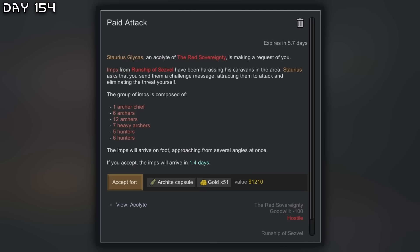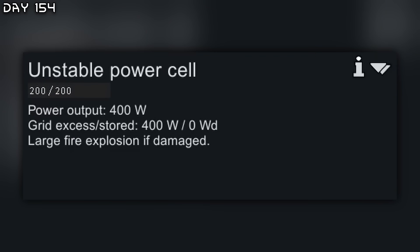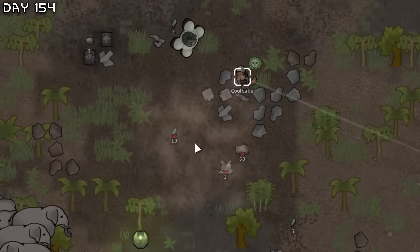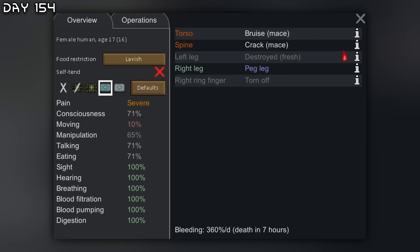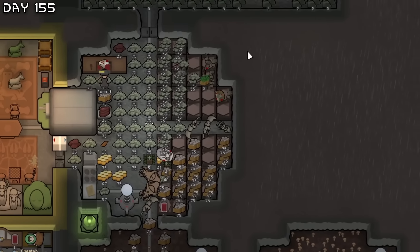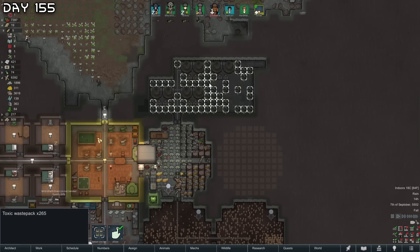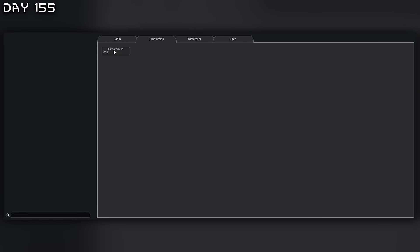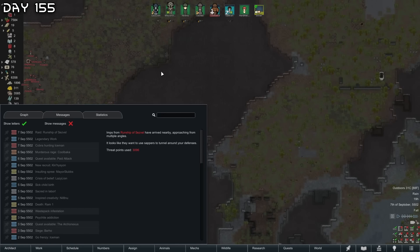New quest — a bunch of imps. I need more fabricores, organs and such, so we will accept this. Let me take care of this mech cluster — I want the unstable power cell back at home. Murderous rage — we've destroyed both your legs because of your berserks. Our first fabric ore — there it is. I'll have to expand the freezer, it's getting overfilled. I'd also like to get into nuclear power now — I'm tired of these toxify generators. We'll research Rimatomics. Here is the raid from imps with zappers — just minigun them all down.